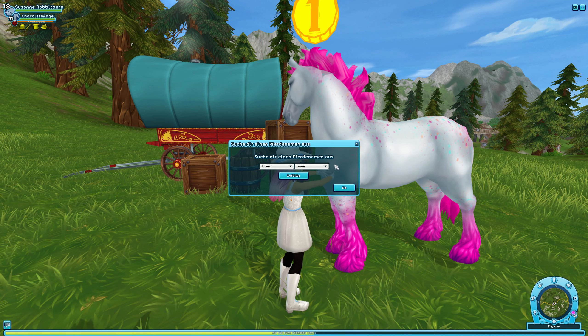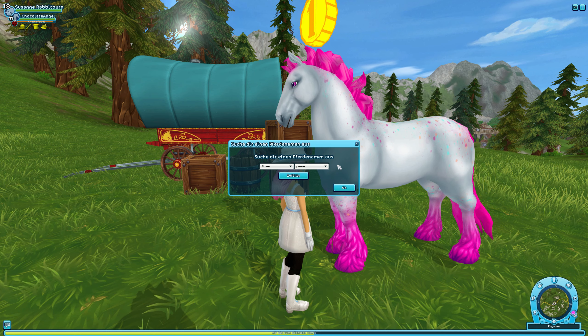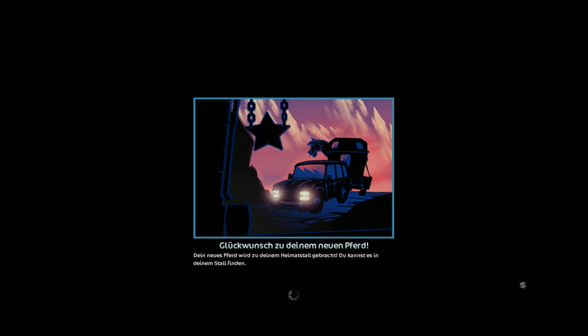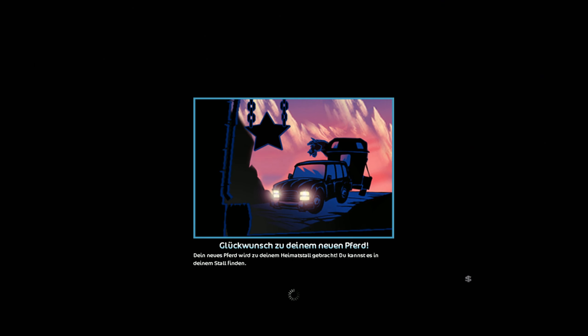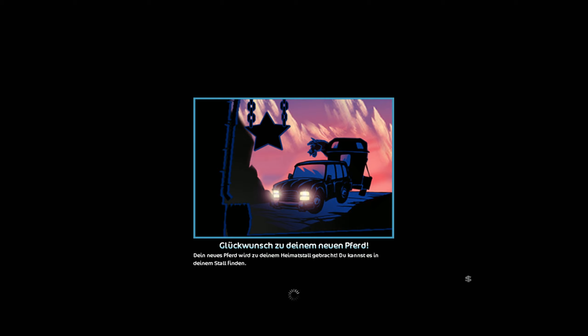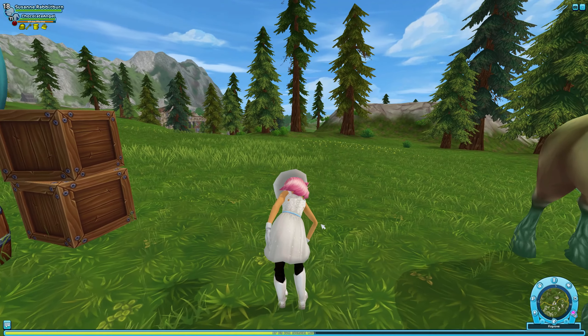Also, ich hatte erst überlegt, dieses Pferd Butterfly zu nennen, weil es irgendwie so schön bunt ist wie ein Schmetterling. Aber ich habe mich dann dazu entschieden, dieses Pferd Flower Power zu nennen — weil Blumen ja auch bunt sind, wenn man verschiedene Blumen hat. Ich finde das irgendwie süß. Ich nenne dieses Pferd Flower Power. Außerdem musste ich da an die 60er Jahre denken, mit den ganzen Hippie-Kommunen — das passte eigentlich ganz gut zu dieser bunt gesprenkelten Farbe auf dem Rücken.